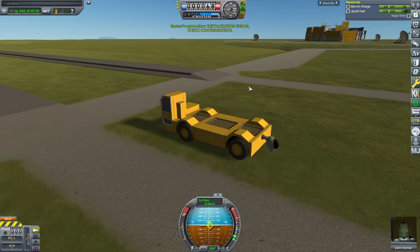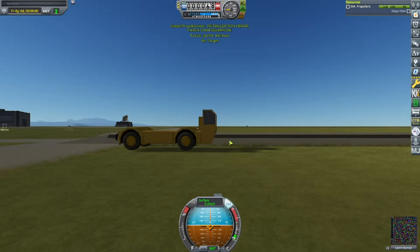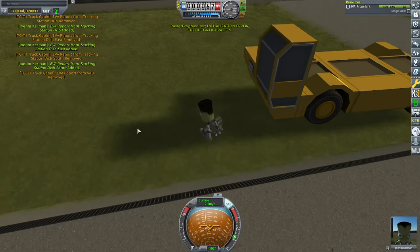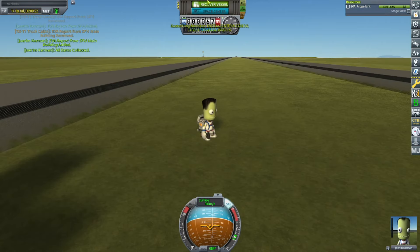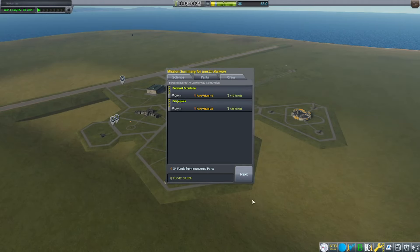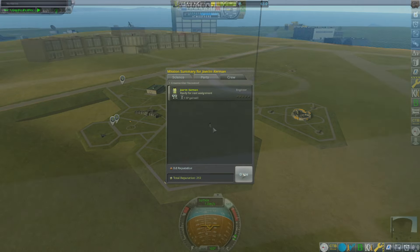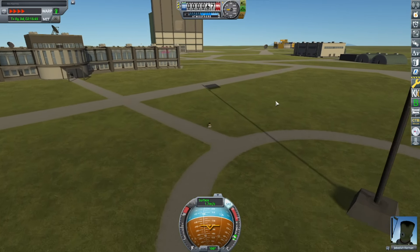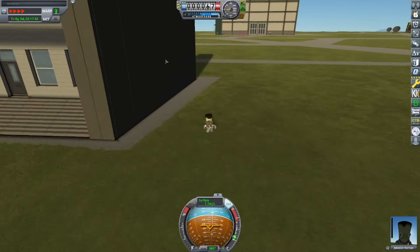I am going to do the crawler way, which I've already done the report for. So I get the science report and recover the Kerbal, where I find out that I got zero science. Somehow, the game deleted all my science. So I have to go and do that all over again.